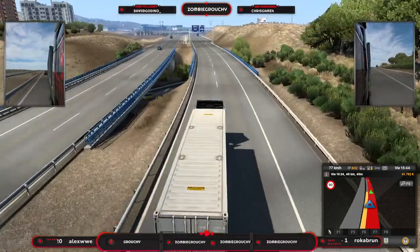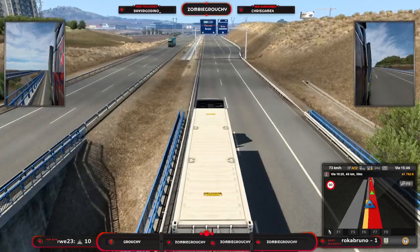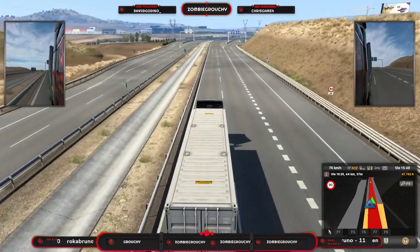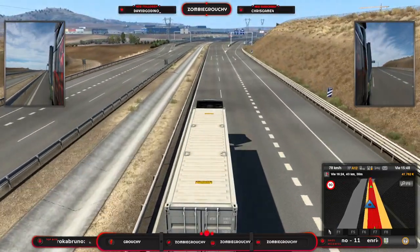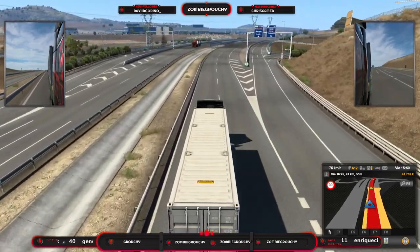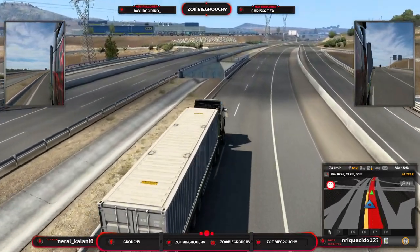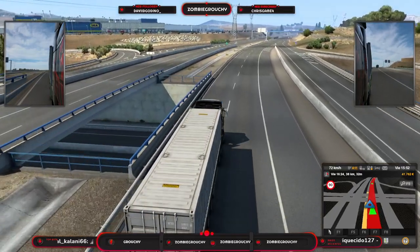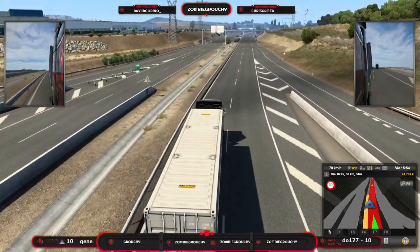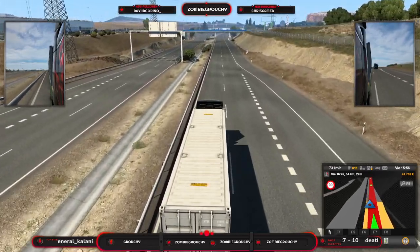Estamos llegando a Pucela, amigos — 40 minutitos. Vamos a ver — Burgos y Adolid. Buenas noches Ahumada. Lo que decíamos antes Pilo, ahí tenemos una empresa de Ikea, pero en vez de poner Ikea porque como he dicho antes no tienen los derechos, te ponen Ica — pero tú evidentemente por el logo, por el nombre, ya deduces de que es una referencia muy directa hacia Ikea.